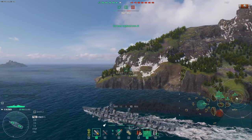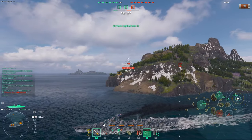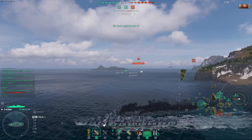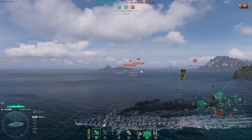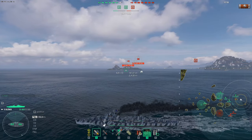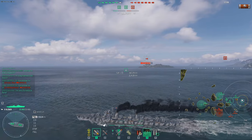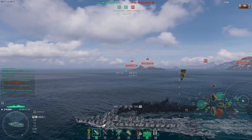Alright team, here we are. We've basically moved out to the flank with the Colbert and we're going to get some spotting going right off the bat. You can see our team is already battleship-pushing down the center. The cruisers are coming around the island making a slight adjustment rather than going straight down the gap, because we've now spotted where the enemy is. The Colbert is excellent with 6.2 concealment - we're not spotted and we can actually push in and be that sneaky fast destroyer everybody hates.